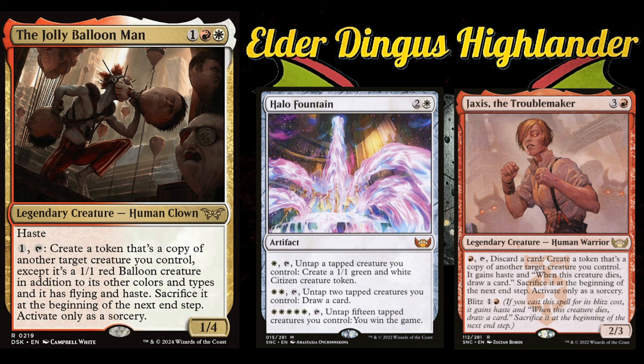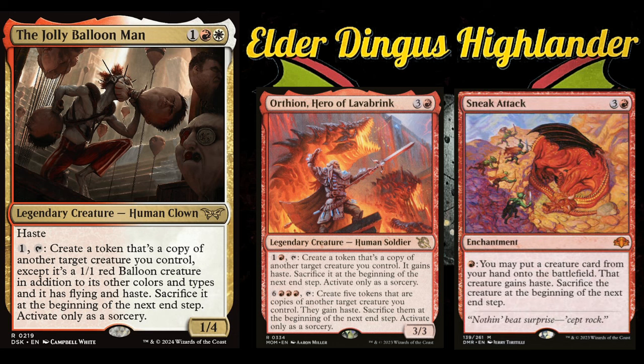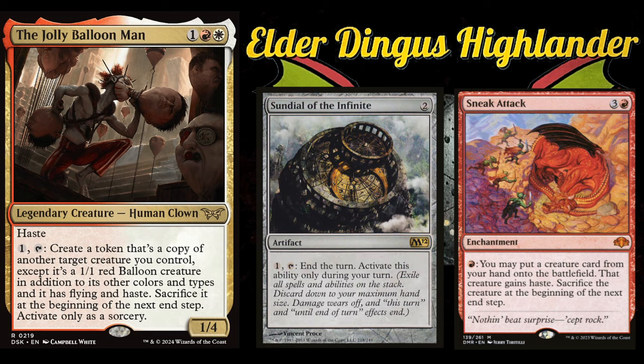Jaxis seems perfect for the deck — making extra tokens and drawing cards. Ortheon is similar, offering more token creation. Sneak Attack is awesome because you'll have a lot of high-cost, high-value creatures to copy; sneaking them in significantly reduces costs and the haste is nice. Sundial of the Infinite works with Jolly Balloon Man: you activate him, go to combat, make your token, then in your end step when he says to sacrifice the token, you activate Sundial in response to end your turn — that trigger disappears and you get to keep the token.